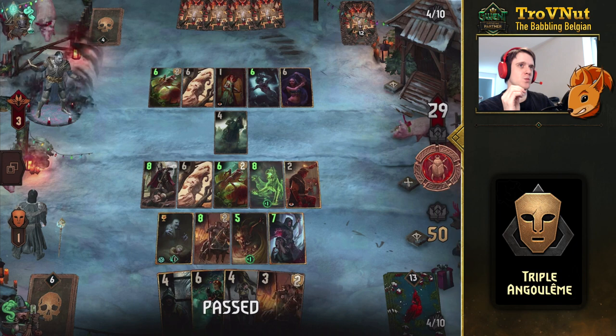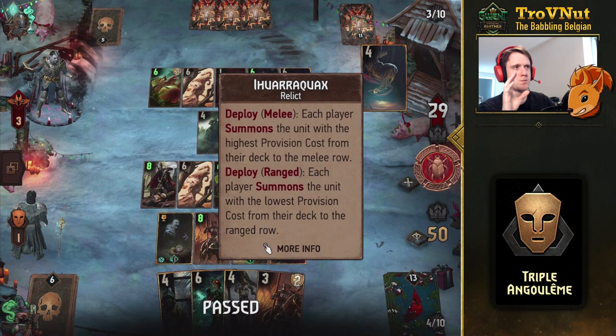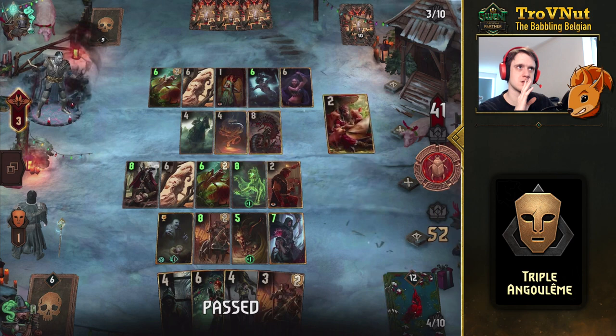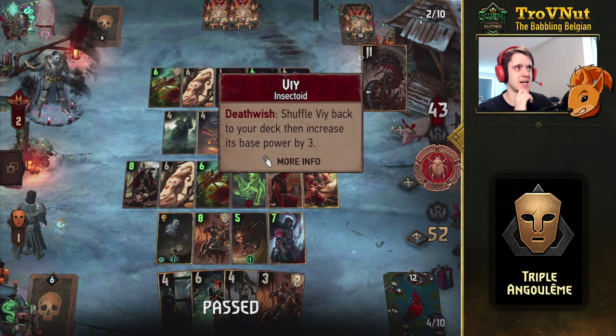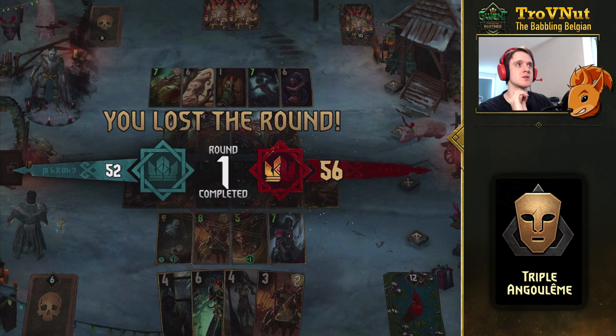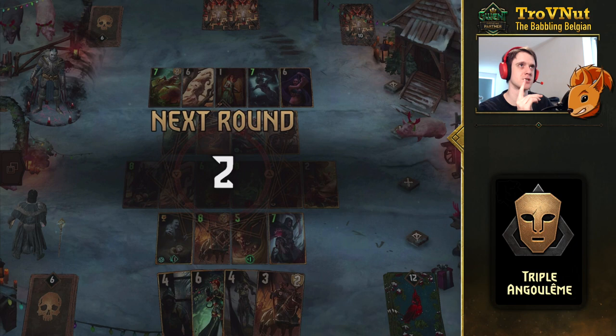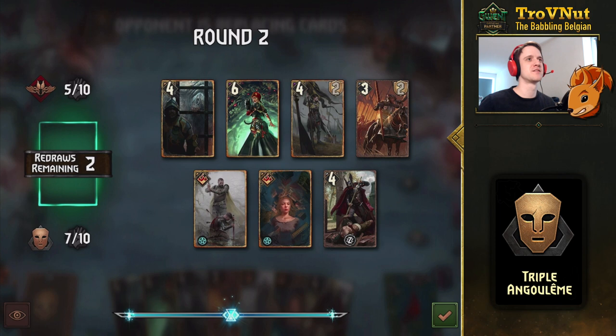We're going to get a V now — or actually Igruacrox. Artorias. It is what it is, I suppose. Then we get Alzur's Double Cross and that's going to be V again. He has to consume it. Wait — I think they misplayed. It's only on Deathwish that that ability is triggered. It's still in the graveyard — they misplayed. So we kind of foiled them that way.